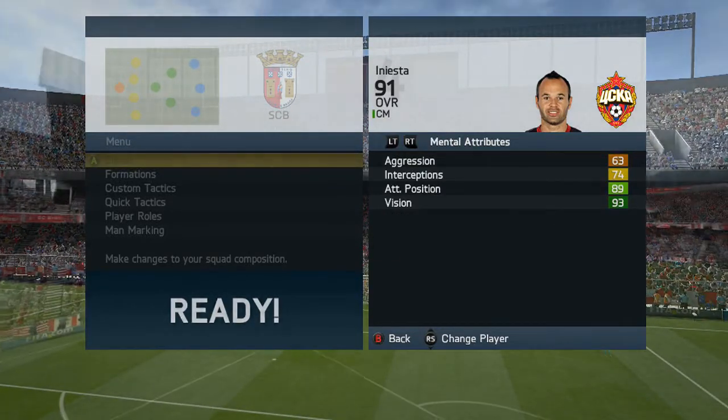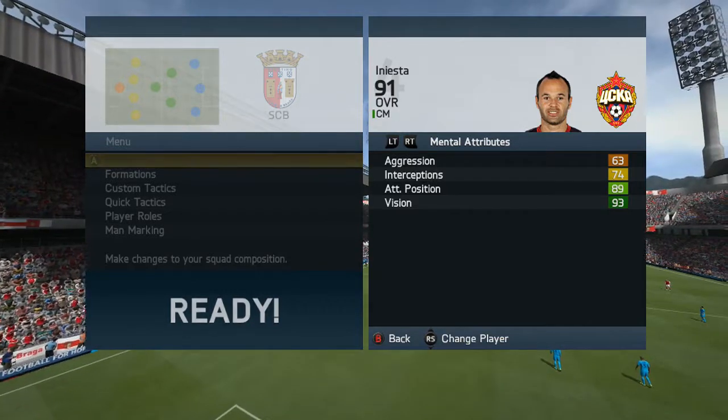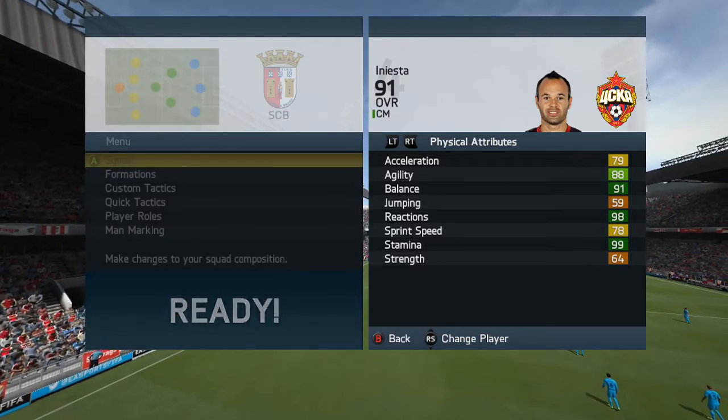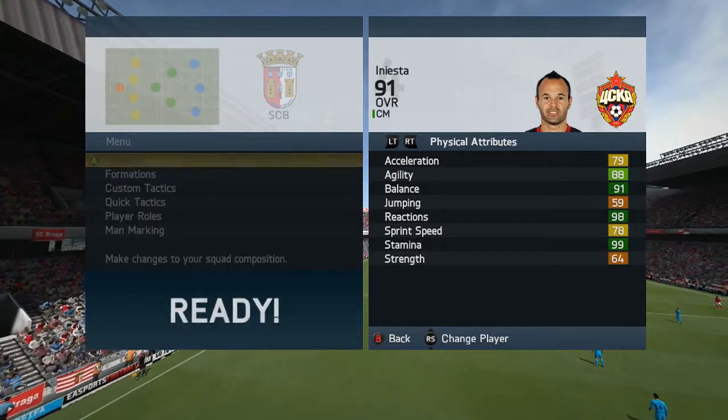For his mental attributes, he's got 63 aggression, 74 interceptions, 89 attack positioning, and 93 vision. For his physical attributes, he's got 79 acceleration, 88 agility, 91 balance, 59 jumping, 98 reactions, 78 sprint speed, 99 stamina, and 64 strength.